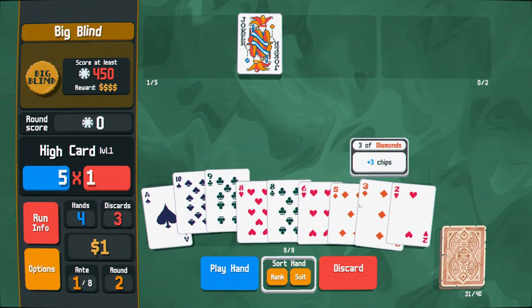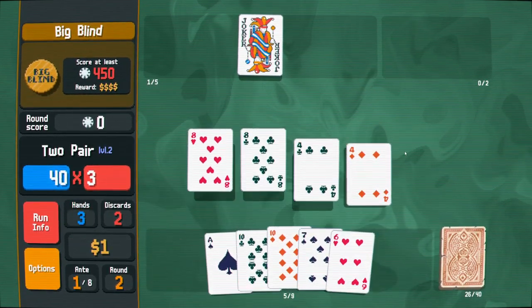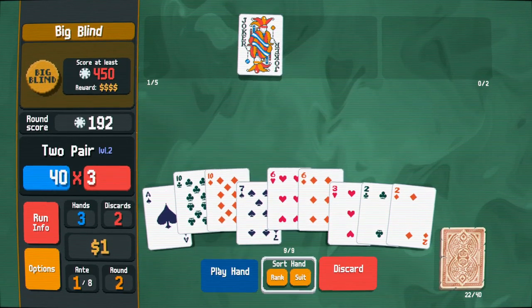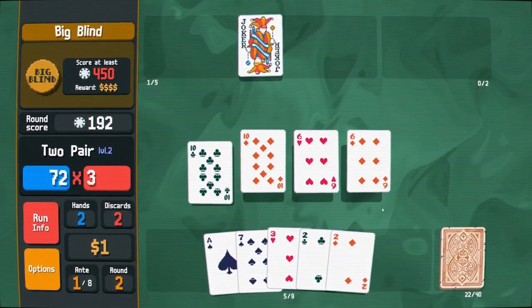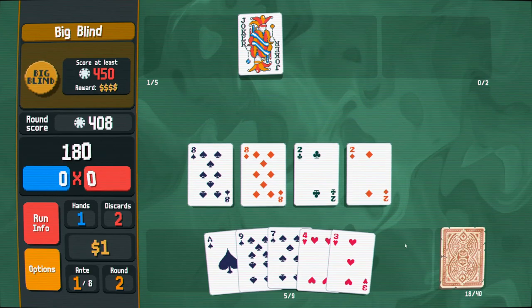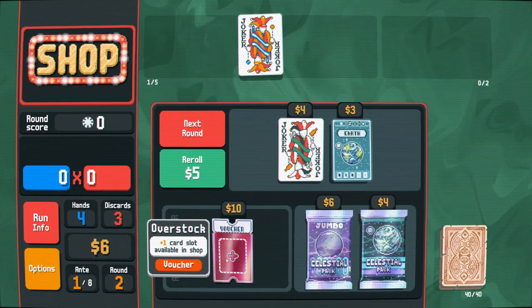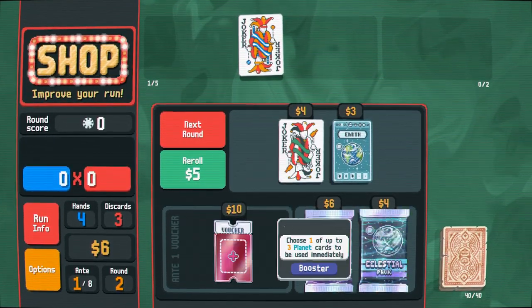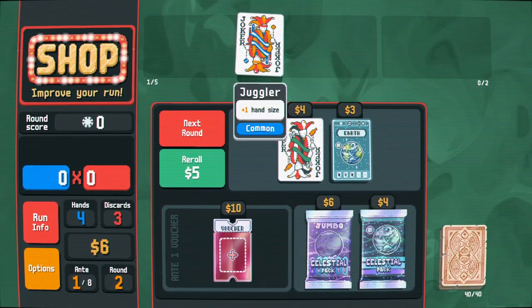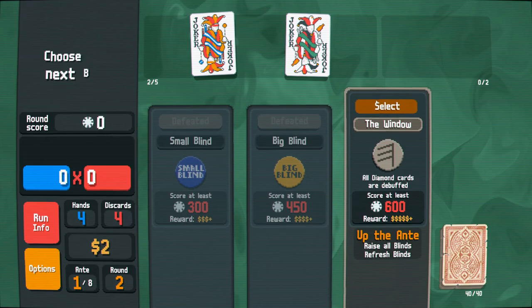The difficult thing with two pair is when you're discarding cards and trying to find one, you just don't know which card you're supposed to discard — there's a bit of an element of chance to it. If we get a few more planet cards that will level it up. An extra discard is good; these aren't the most valuable jokers but they're a bonus.